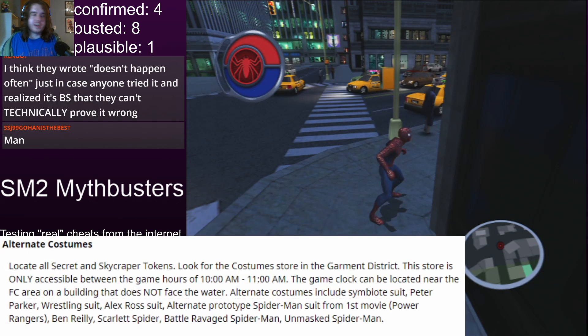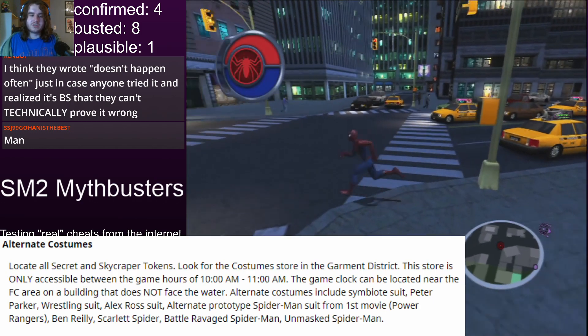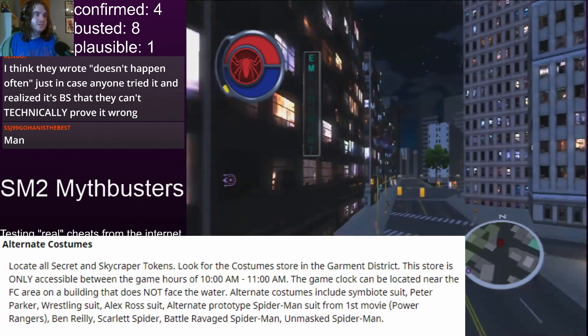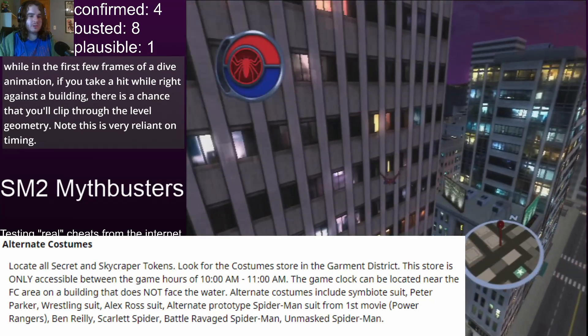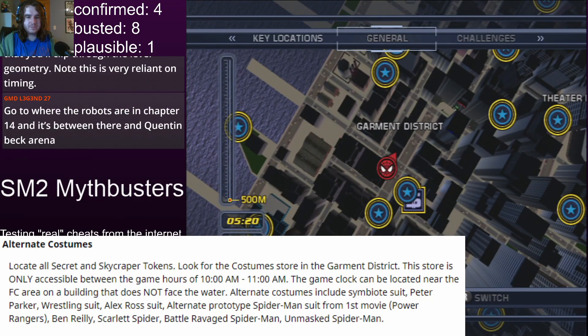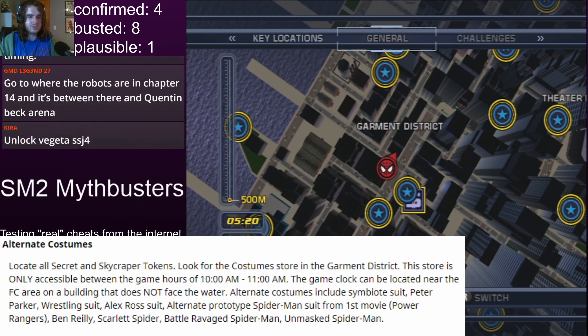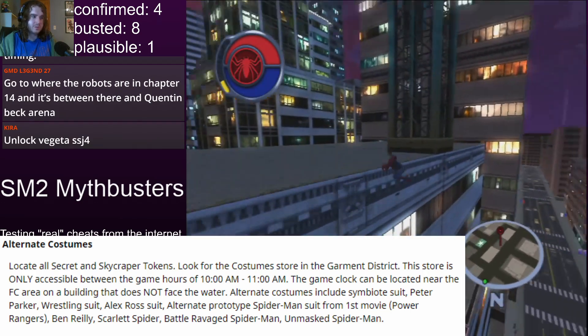There's one we were waiting for - we were waiting for the right time of day, and that's the Garment District one. I think that was the last one I had prepared. Here is Garment District. So what we are looking for - we have five hours to kill in-game, and we are looking for a costume store.